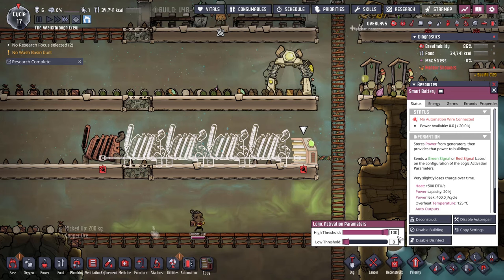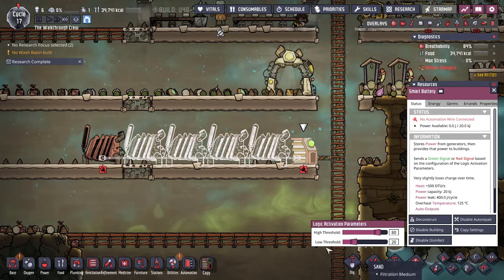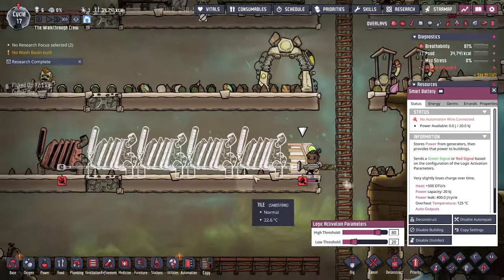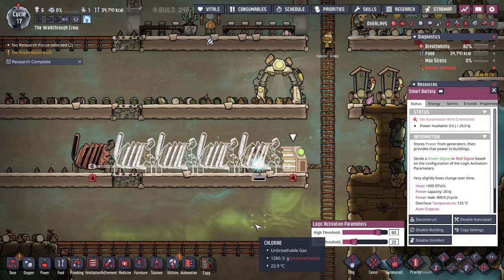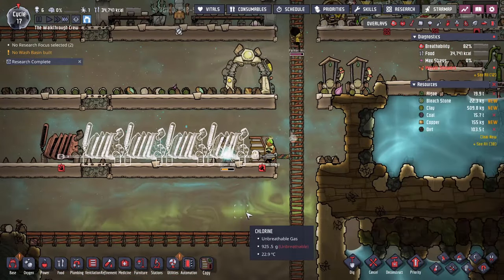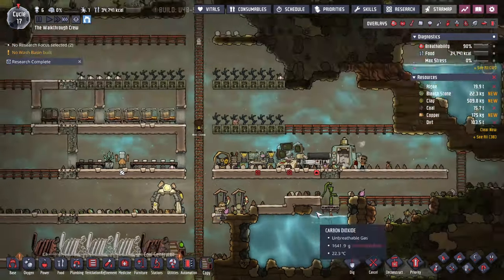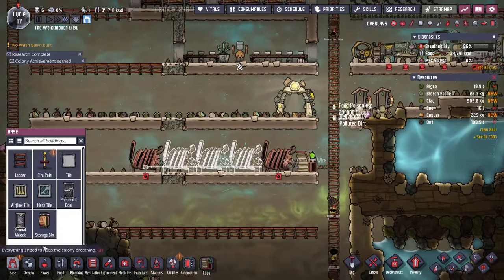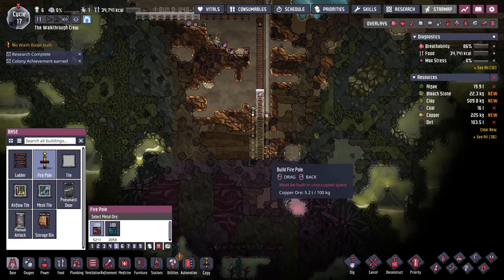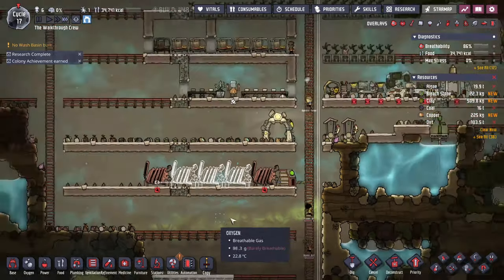If you click on the smart battery it has a couple of values that control when it turns on and off. Basically when the smart battery fills up to 80%, it sends a signal to tell the coal generators to stop producing power. If we fall down to 20% it'll turn them back on. We'll let the duplicants build all this out and then connect it. It looks like our fire pole got done — I'll queue it up and set the construction priority a little higher so they get that done.